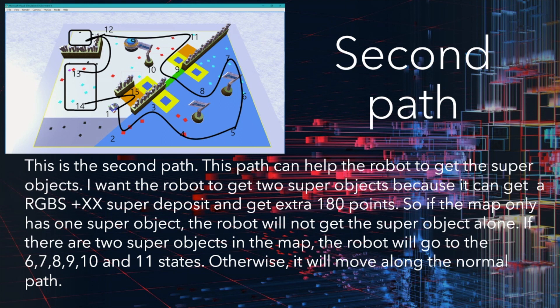I want the robot to get two super objects because it can collect more objects. So if the map only has one super object, the robot will not go for the super object alone. If there are two super objects in the map, the robot will go to steps 6, 7, 8, 9, 10, and 11. Otherwise, it will move along the normal path.